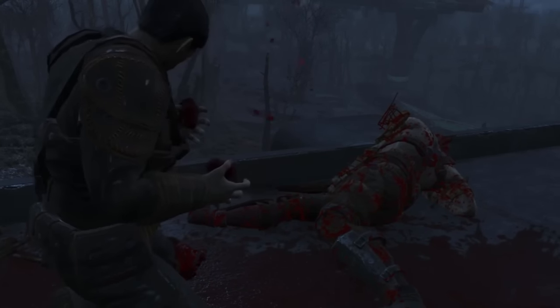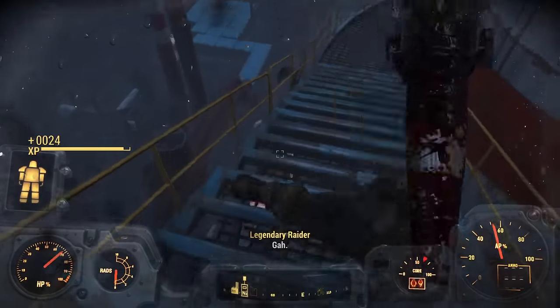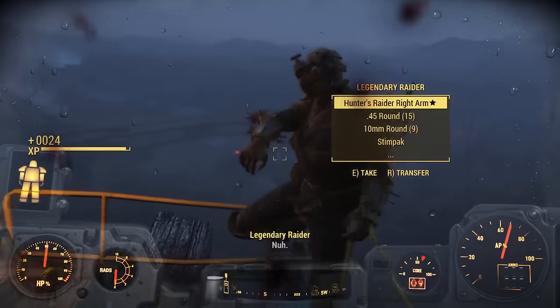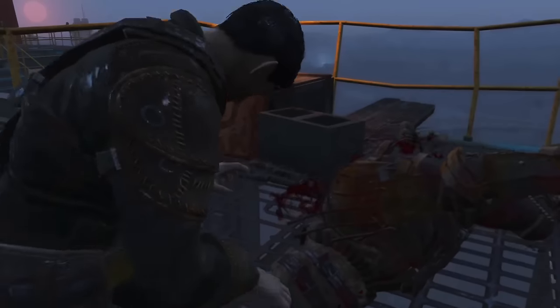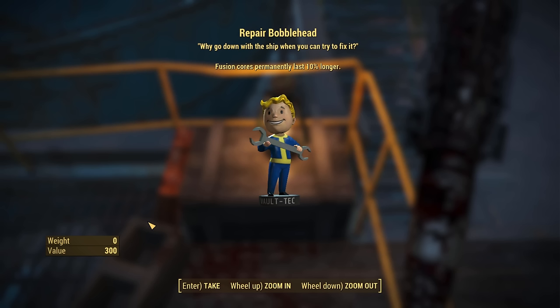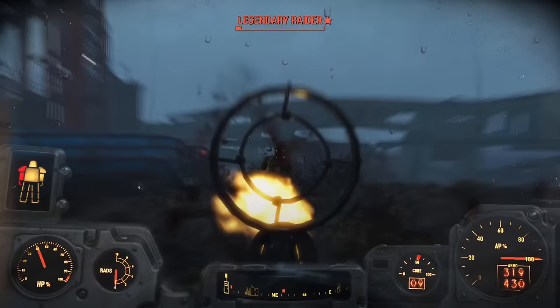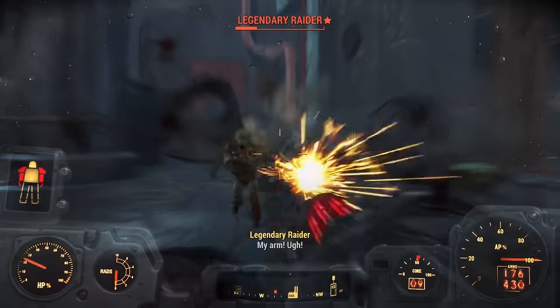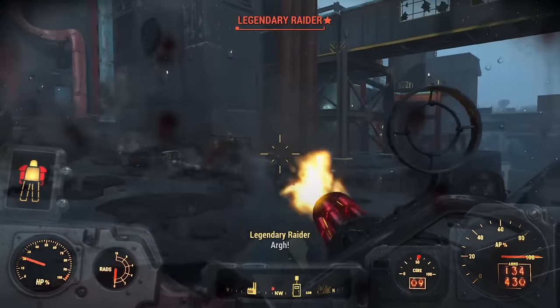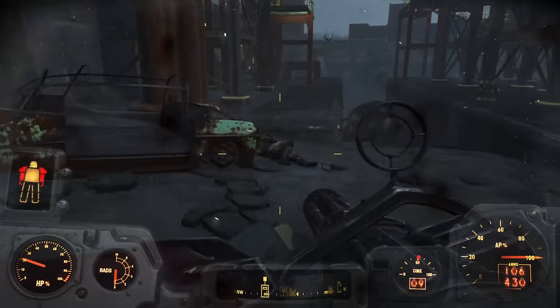Unfortunately we can't use Cannibal in power armor, but we use it when the coast is clear. Further up at the power plant, the reliable baseball bat dispatches the remaining raiders. Our true prize here is the Repair Bobblehead, making fusion cores last 10% longer — more mileage out of our fuel source. With our fusion core troubles essentially solved, we clean up the outside enemies, use Cannibal again to restore health, then level up and grab Heavy Gunner rank 2 for 40% extra heavy weapon damage.